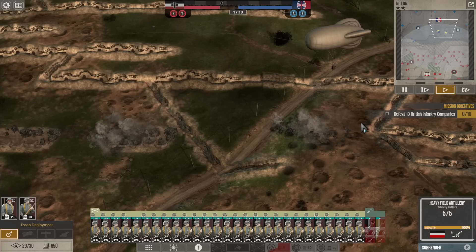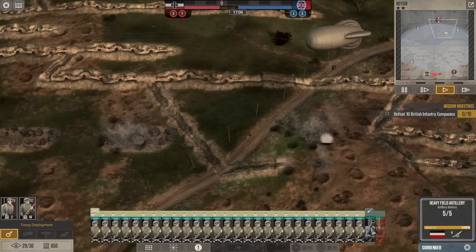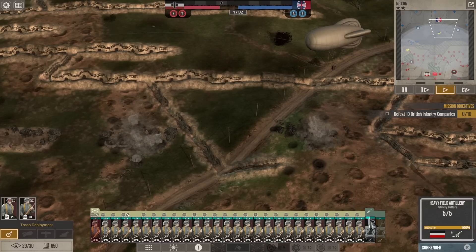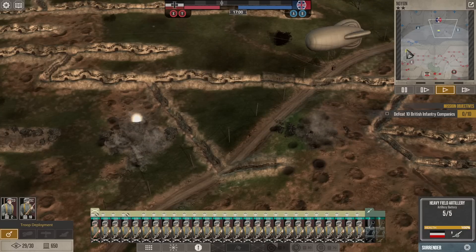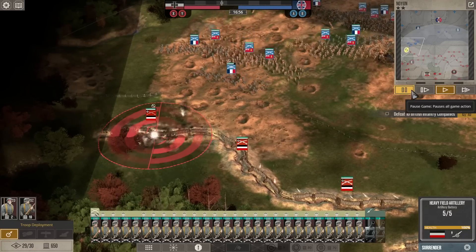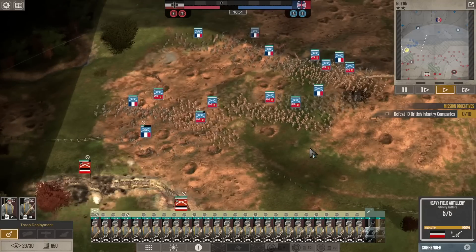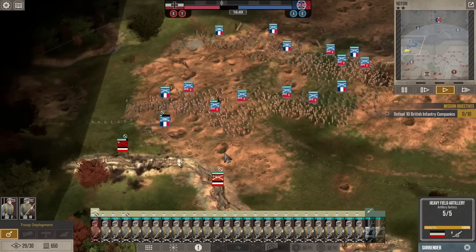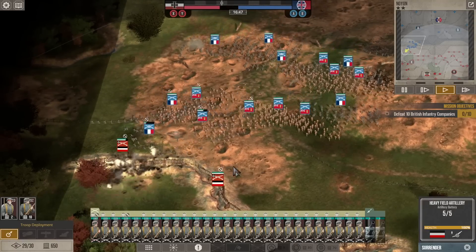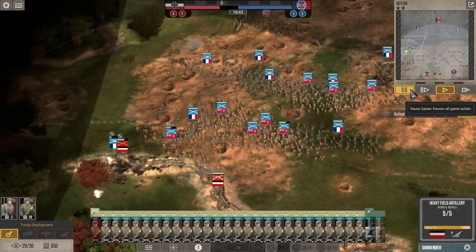I'm going to try and hit these enemy artillery batteries too. The first barrage was actually pretty on target, the second barrage is not. The enemy is launching an attack on our left flank — oh my god, that's a lot of them — and they're using light artillery to suppress our troops. That is a good deal of enemy troops.